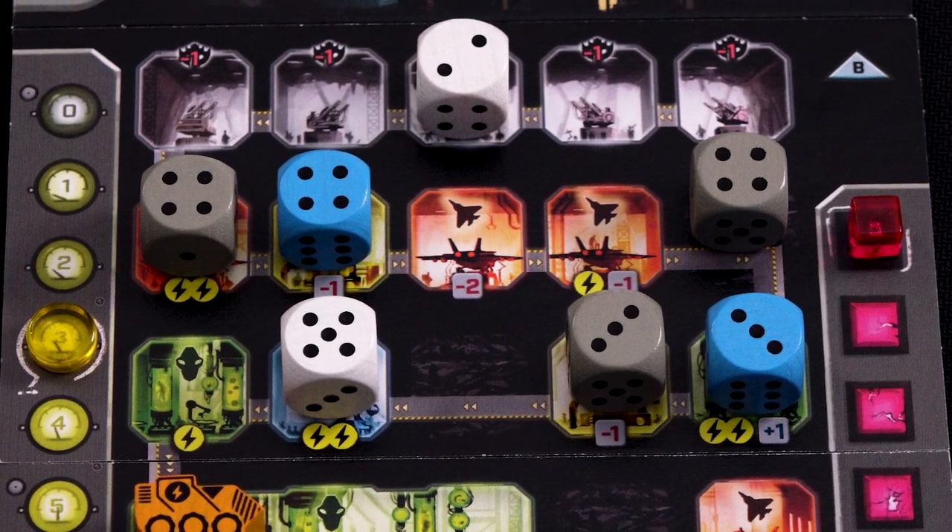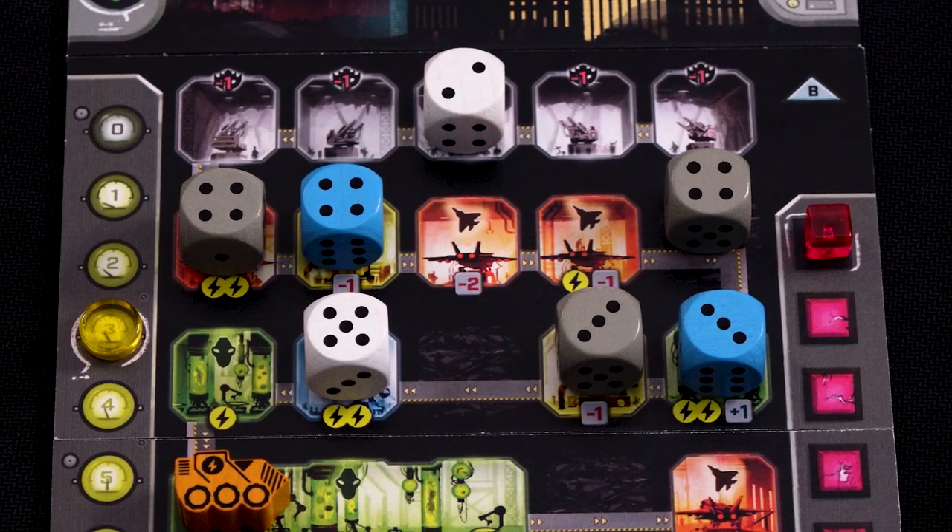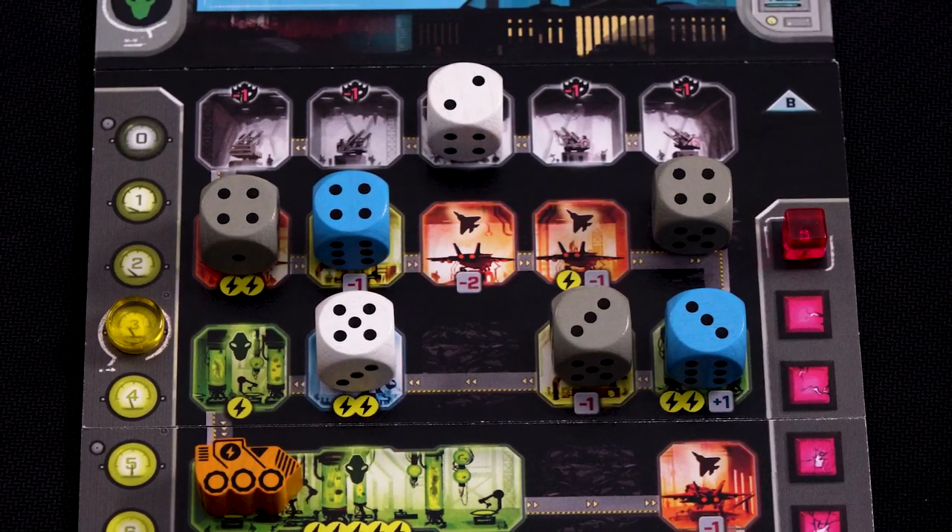Robots do not count as a die placed in that column — you must still place one of your grey or white dice in the column as normal. And if you really wanted to use a space that had a robot with one of your normal dice, you can remove the robot at any time.